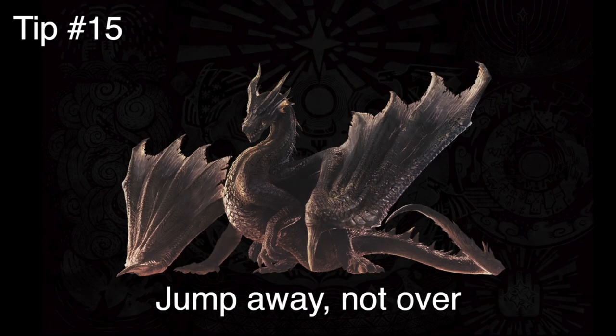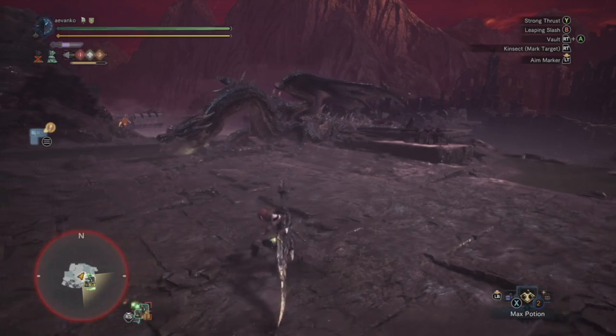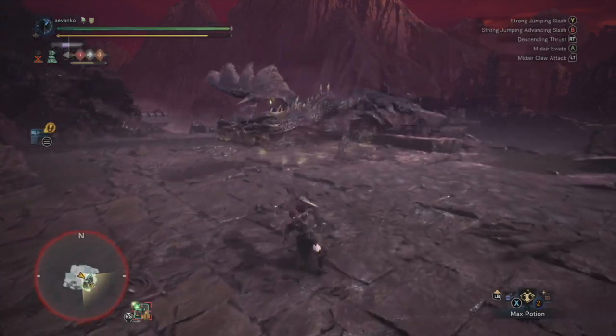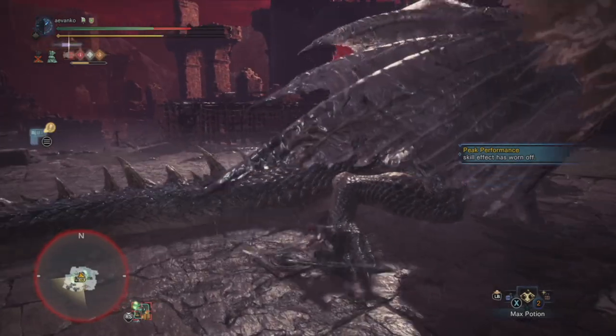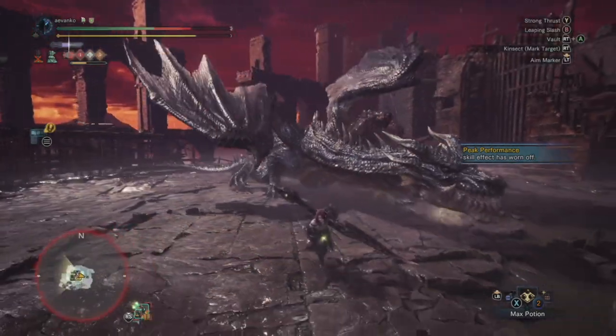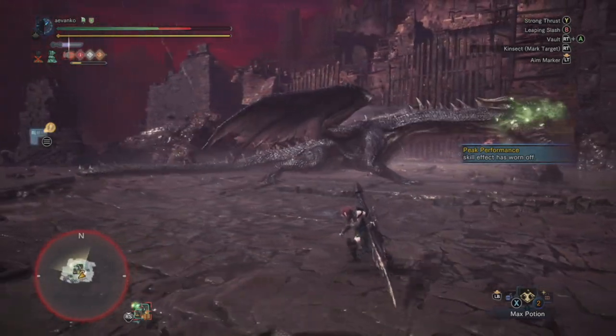Final tip, and this is more specific to Insect Glaive users — tip 15: jump away from stuff, don't try to jump over the monster. I know a lot of people say it's a bad hit zone, but when he's charging at you, don't try to jump over him — just jump out of the way. I know you may not like it because it doesn't seem like the hitbox hit you, but those are the rules of engagement, so you've got to follow them.